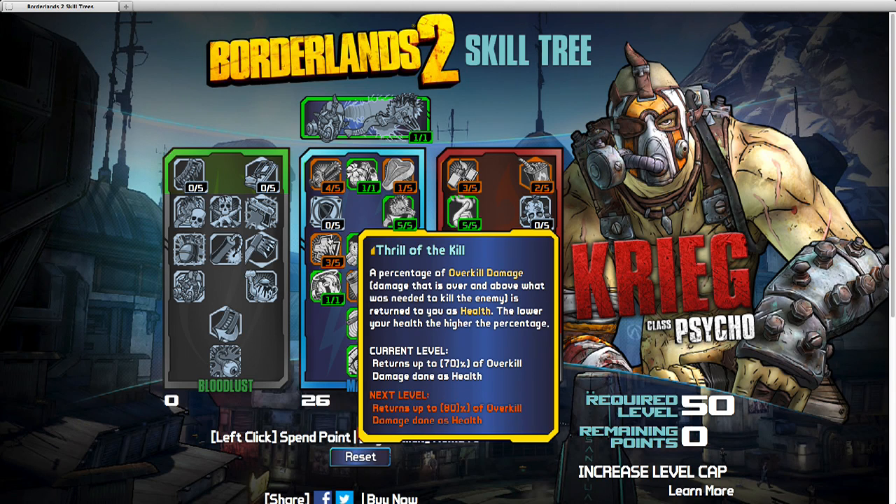Thrill of the Kill: a percentage of overkill damage — that's damage over and above what it takes to kill the enemy — is returned to you as health. I only put three points in this. It seems like you have diminishing returns once you get to 80 or 90 percent, because how much health would you have by the time you're able to kill someone? So I don't think it's worth putting too many points in here.